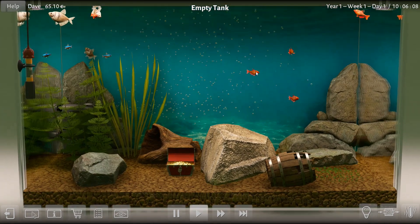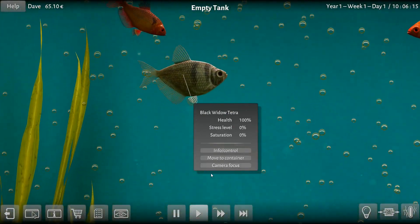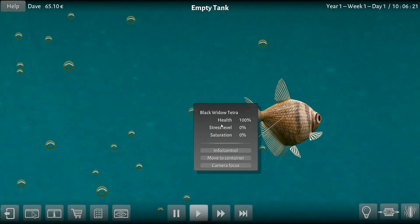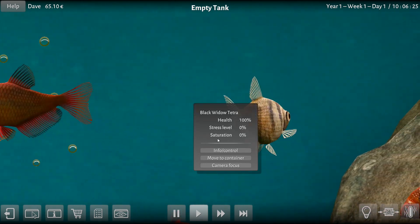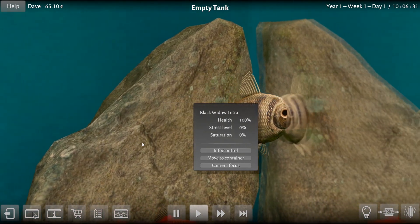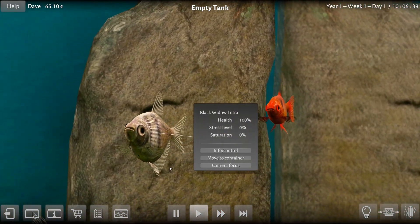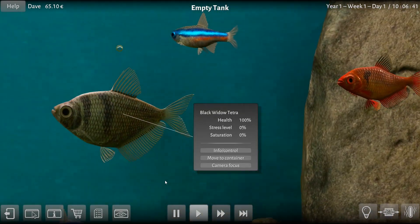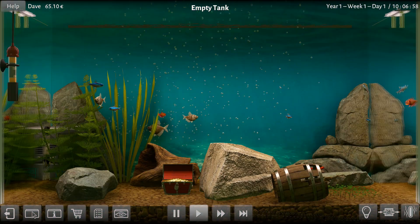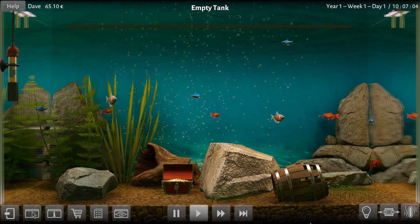Can we kind of check you out? Come here, come here — somebody come here and talk to me. There we go, let's focus on you. Hi. You're a fish. You're my Black Widow Tetra. 100% health, 0% stress. I don't know what saturation is — probably having like way too many fish in the tank is what saturation is, I would guess. Oh, you kind of glitched into a rock there. That's okay. You're kind of cool looking. I don't hate you at all. I mean, your name is really evil and aggro, but apparently you're completely peaceful.